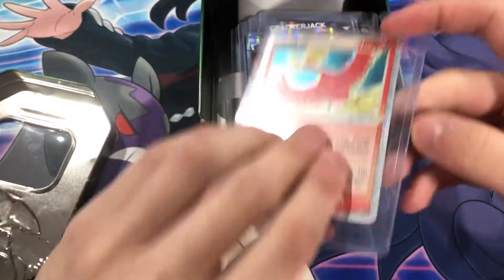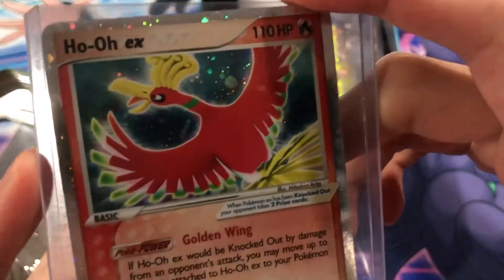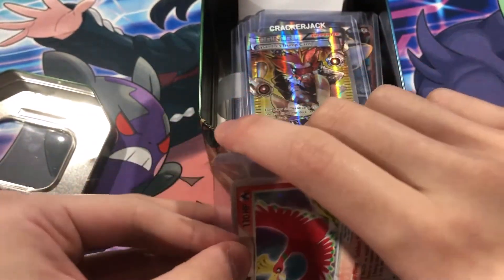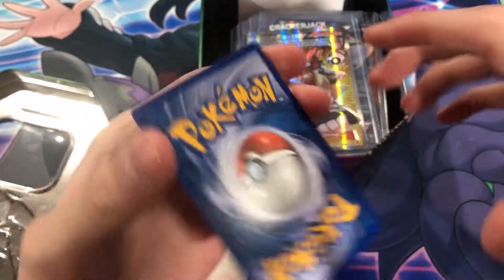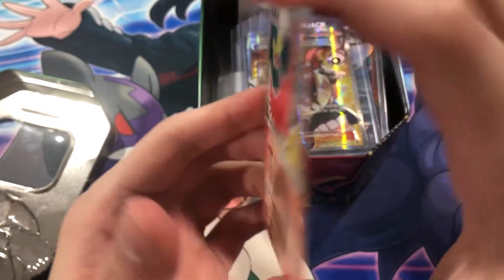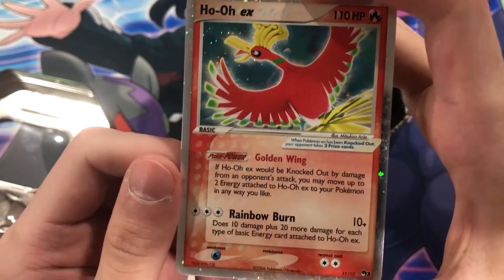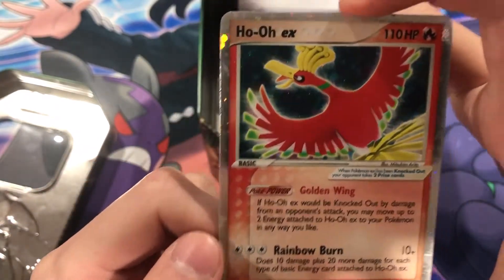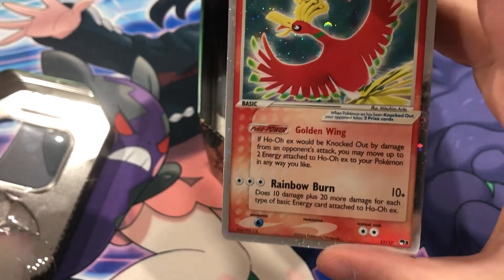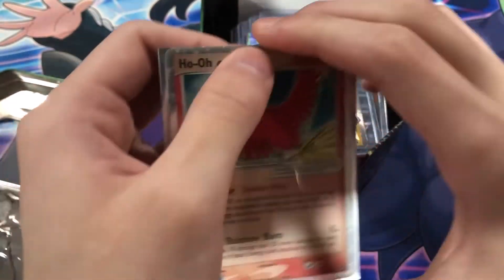This one's what I'm excited for, guys. Ho-Oh EX — Pop Series 3, I believe. Let's take a look at that. Some whitening on the edges, not too bad. It does have something at the bottom but hey, I think we can get away with that. Very nice card, Ho-Oh EX. Pretty cool card.